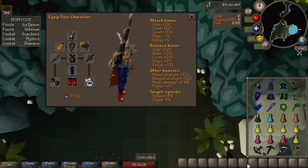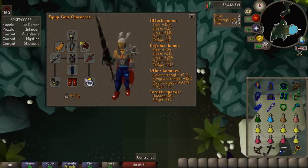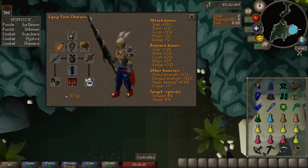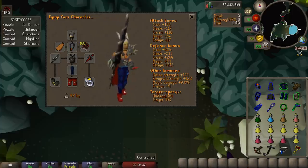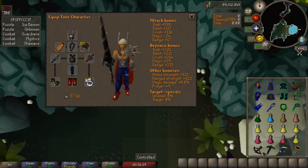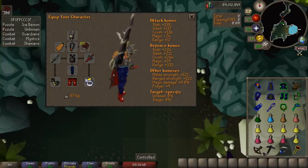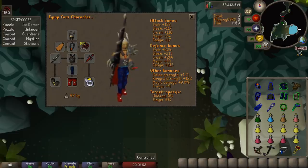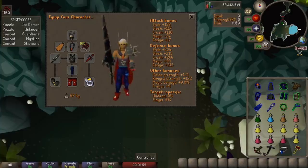Here is my very first Chambers of Xeric raid — I've never done this before, along with quite a few other things apparently. I transferred over quite a bit of money from my main account, mainly to do raids. I transferred about 250 mil worth of stuff to buy the Dragon Hunter Lance and a few other important pieces of gear.